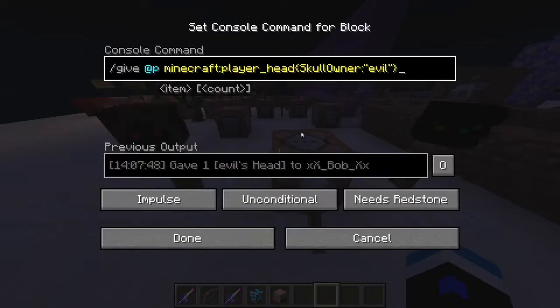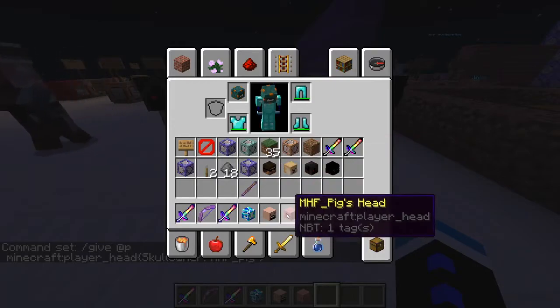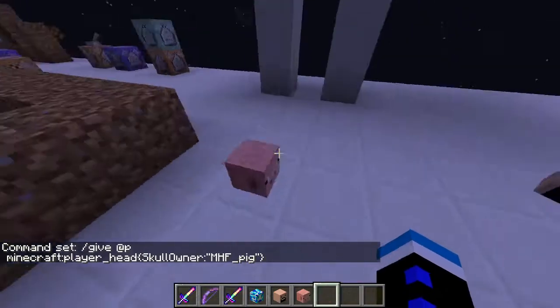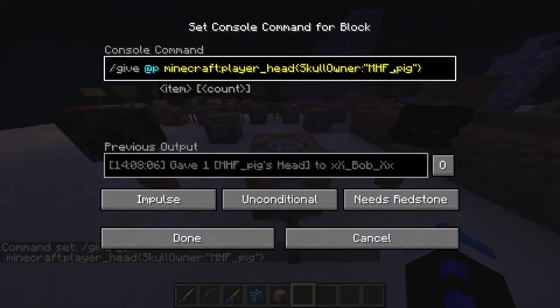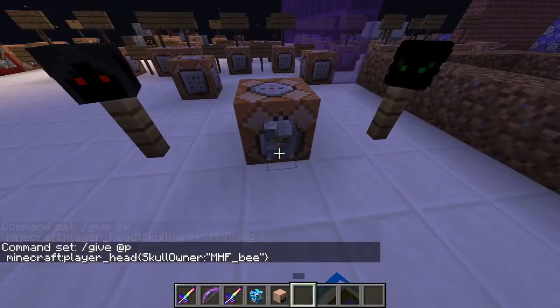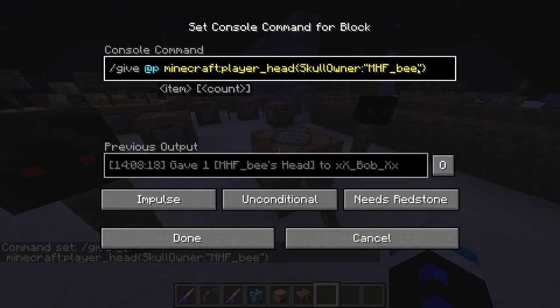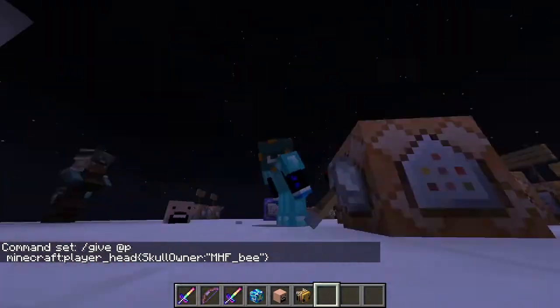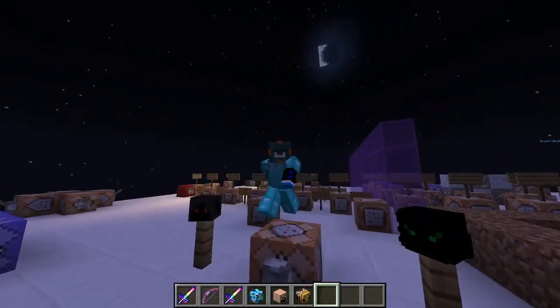Also, if you do MHF_ and then a mob name such as 'pig', you'll get a player that has that mob head. I don't know if this is some weird cult, because these are actual players who've just changed their name to MHF_ and then a mob name with the correct skin. As you can see, that's a bee — not all of them are there. I don't know, it's probably some weird cult, but that's basically it. Thanks for watching, goodbye!